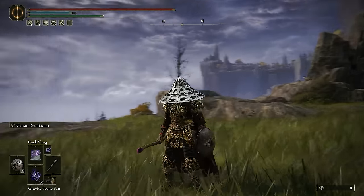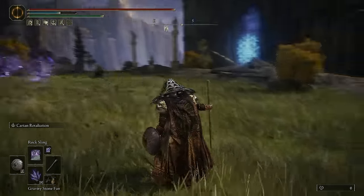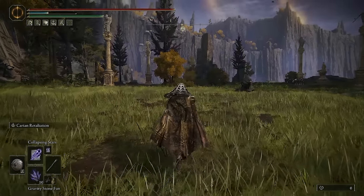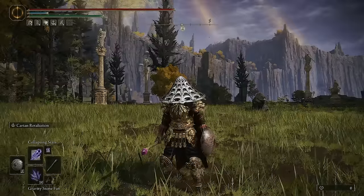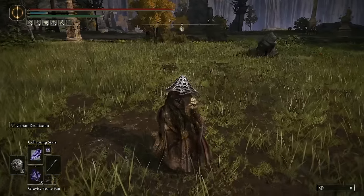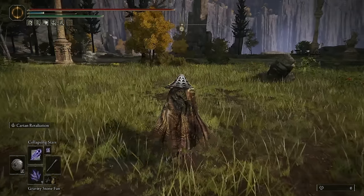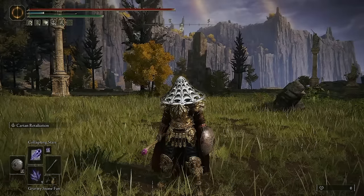In addition to that, we have a few spells. We have Rock Sling, because that just seems pretty solid for a Gravity Samurai. I also have Collapsing Stars — this spell is less for damage and more for a fun little way to rip you off that ledge you're standing on. It gives the opportunity for hilarious moments. I also love the Gravity Stone Fan. This thing always surprises me on how far it goes, and you can actually get a bunch of people that are trying to roll away.